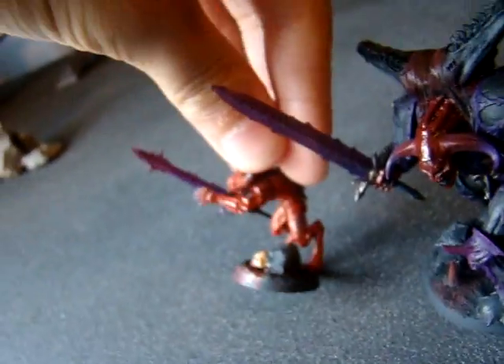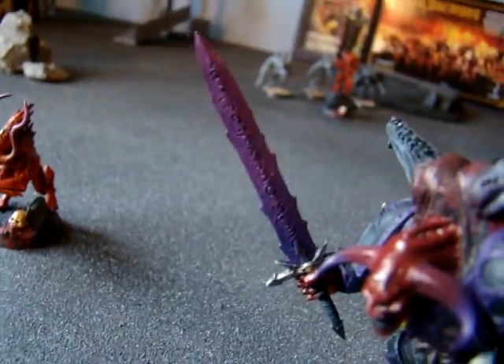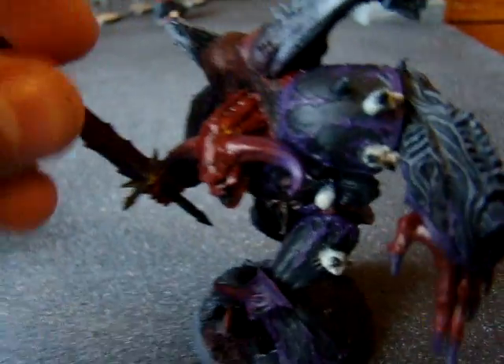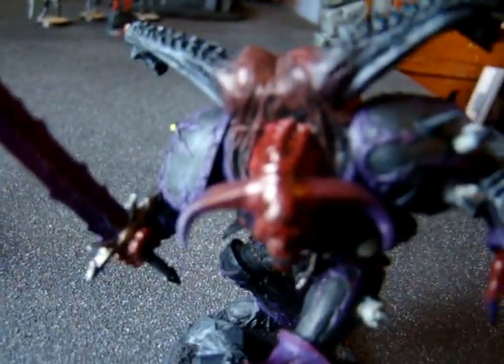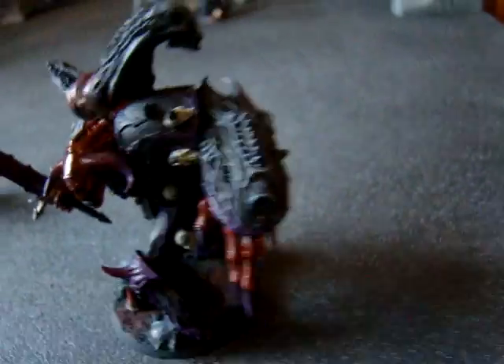I did some of the same stuff, like the swords blend from dark purple to lighter purple. And so did the horns. The horns blend from red to purple, just like these guys. And I did a little different red to make it look darker. But that's it. I'm gonna try and upload this video. See if it works. Thanks.